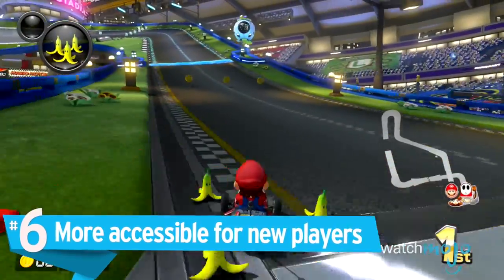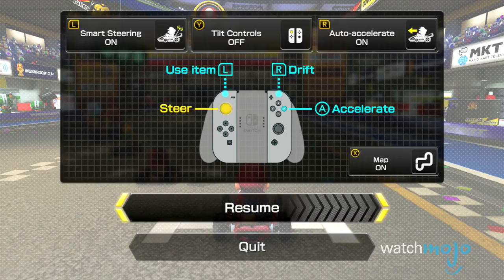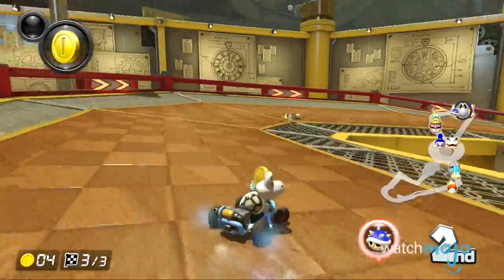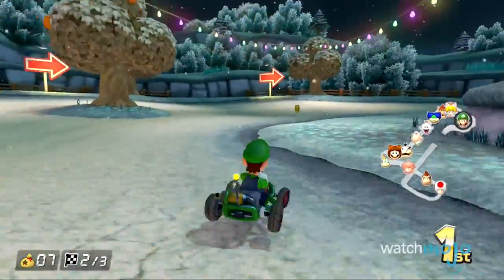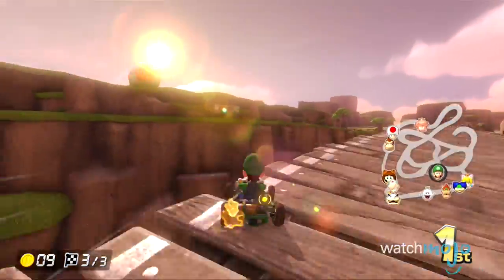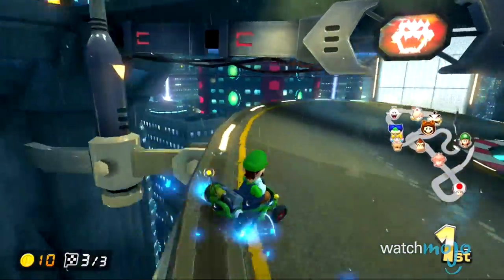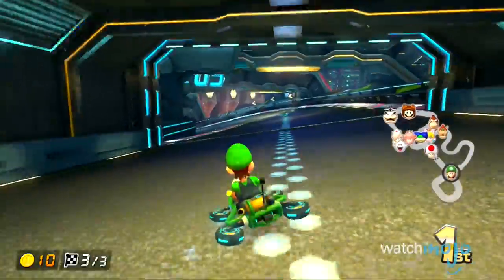Number 6: More accessible for new players. Nintendo has introduced new features allowing young children and new players to keep up with more experienced friends. First off is Auto Acceleration, which is self-explanatory and more of a convenience since players usually just hold the A button down the entire time anyway. The most noteworthy feature is Smart Steering, which, at the cost of being unable to do the third power slide boost, essentially prevents players from driving off the course. Its assistance can be a bit overbearing — on the slippery turns of Neo Bowser City, the game sets up invisible walls on tighter turns, taking almost all of the challenge out of a really challenging track.